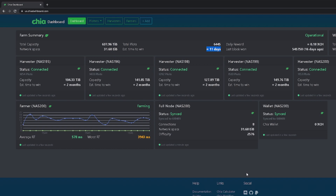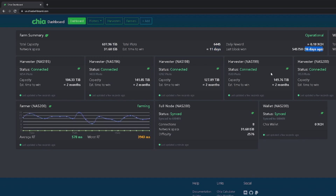Every 11 days is the estimated time when we receive a block — sometimes it could be less, sometimes more. We should receive two chia at that point. I won my last block 16 days ago, which is more than 11 days, but the block before that only took two days. So sometimes it's a lot less time and sometimes a lot more — it's an estimated guess.